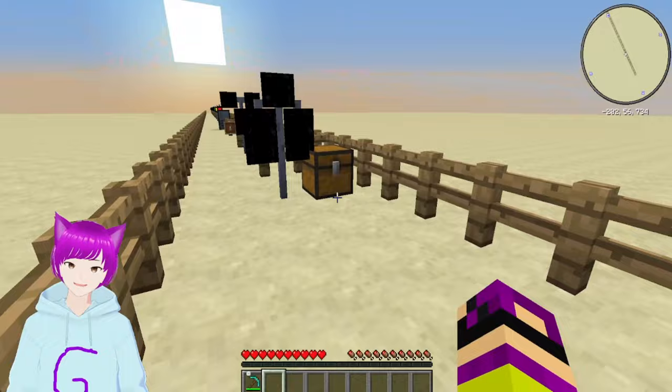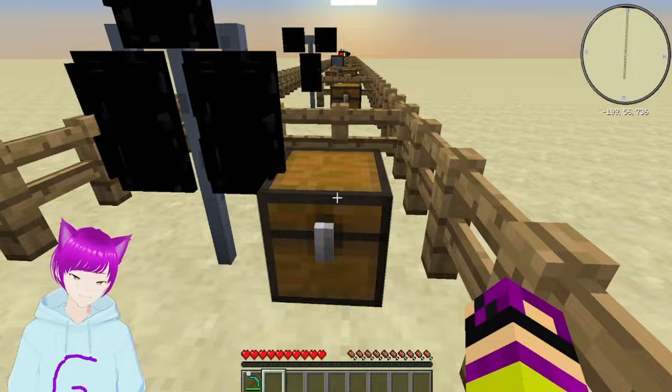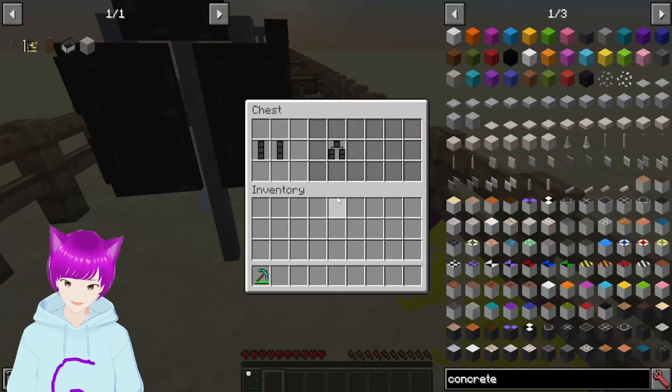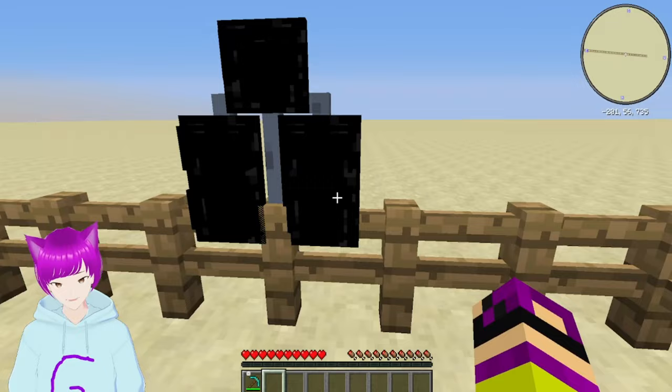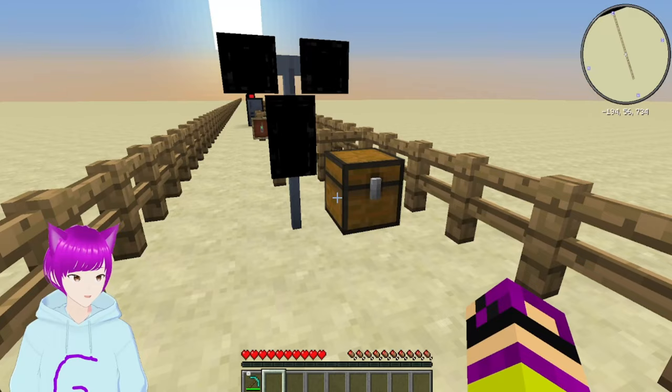Now we have the dog house frame. To craft this you just need two three-frames next to each other, which gives you one of these. Once again you can place it on a pole, which then gives you an awesome look.